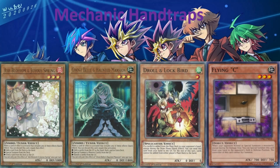D.D. Crow and Lockbird is a hand trap that focuses on decks that add a lot of cards. If a deck relies heavily on adding cards and D.D. Crow and Lockbird is dropped, that deck can't do anything at all. Flying C is a hand trap that stops your opponent from XYZ summoning. While it was great during the XYZ era, it's less powerful now since opponents can use link summoning instead.